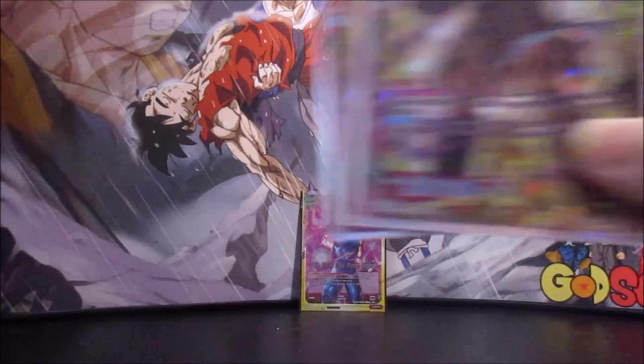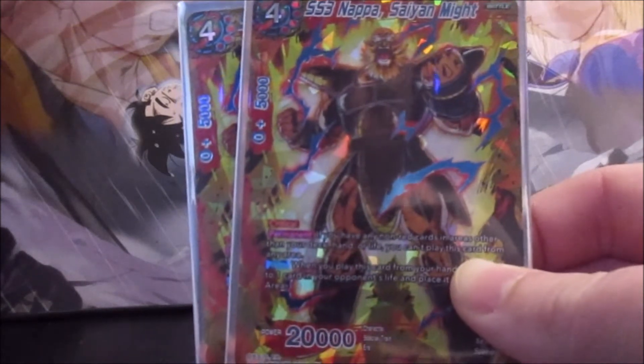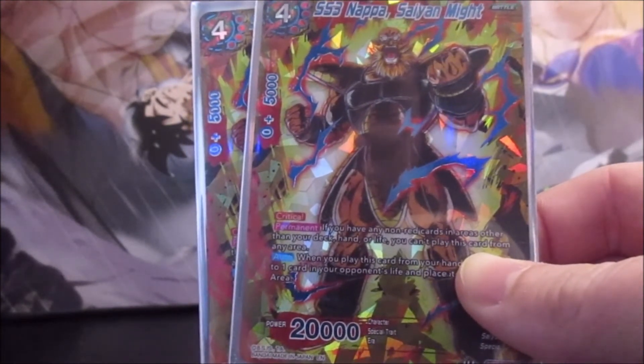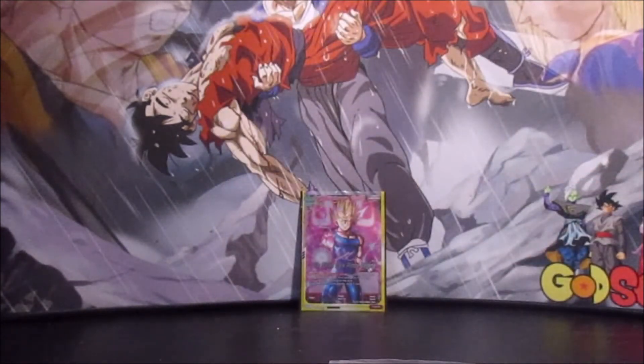For our finisher card, we have 2 Super Saiyan 3 Nappa, Saiyan Might. He's probably not necessary, but he's a 4 cost, 20,000 with critical. You can only play him if everything in your deck is red — which obviously it is — and when you play him from your hand, you can choose a card in your opponent's life and put it in their drop area. So he's going to automatically crit your opponent when he comes into play — if they're at 1 they just lose. If not, you've got a 20,000 crit. It's situational, and 4 energy means you could play 2 crit cards for the same cost, but he's going to auto-crit and still has critical on his attack, so either way it comes out to about the same outcome.